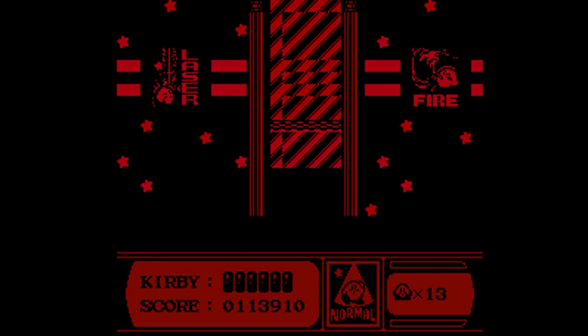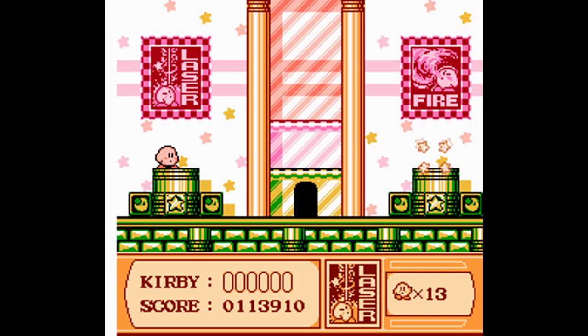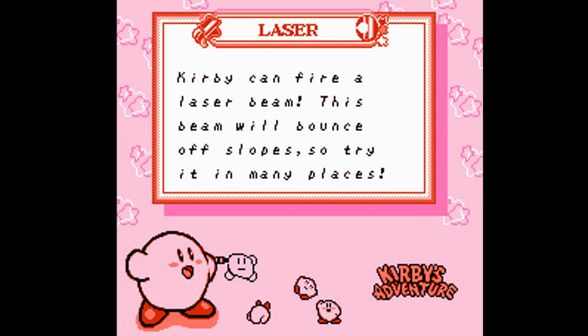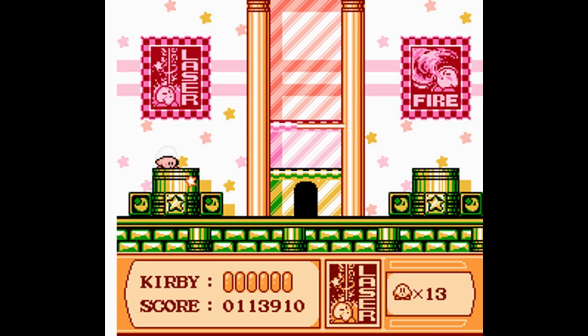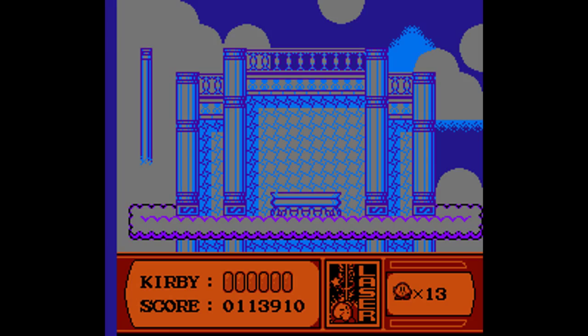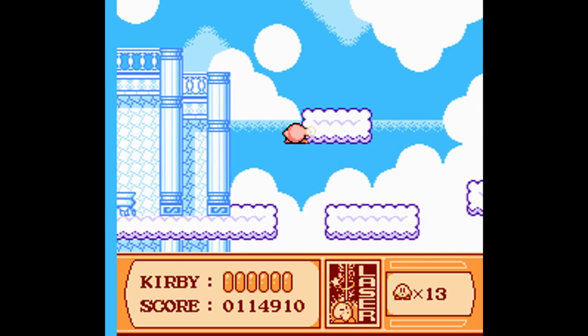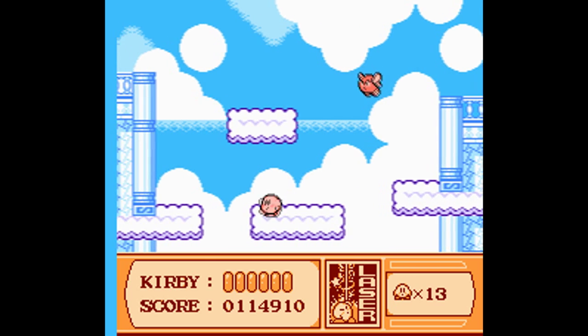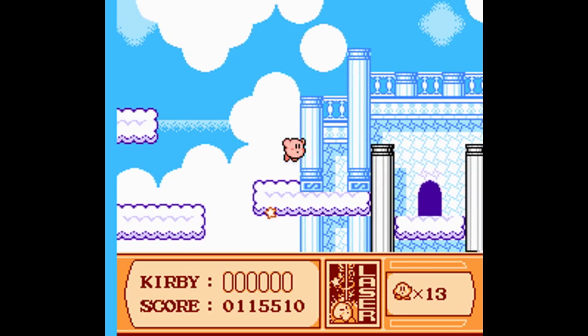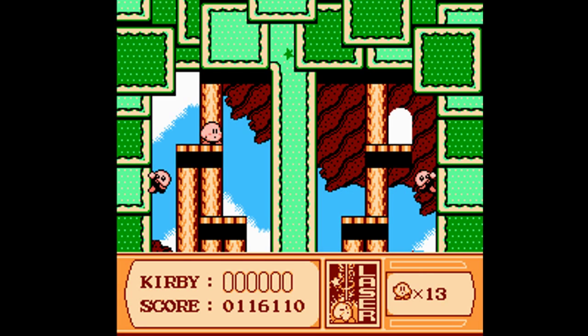The museum here has laser and fire. I'll get laser since that's a brand new ability. The laser shoots across the whole screen and it bounces off slopes, so you can make it ricochet several times. It's a very cool-looking ability. I can just imagine Kirby in the future with a laser gun, fighting crime.